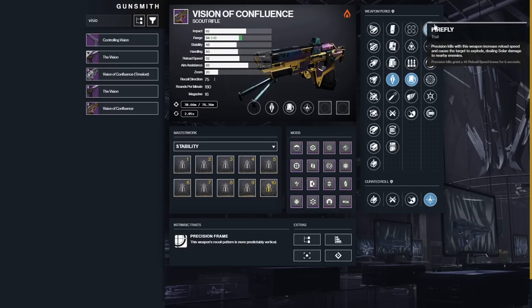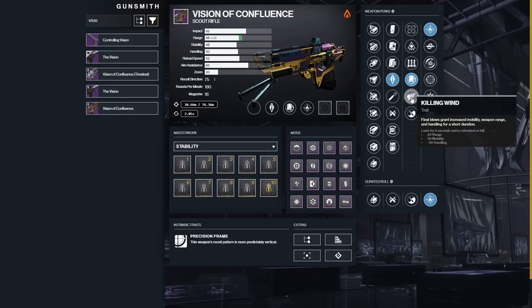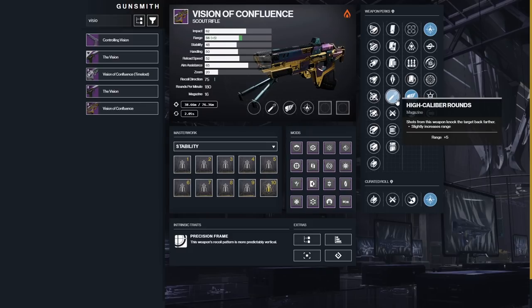Another cool option is Firefly with Killing Wind for a more generic play. Killing Wind — final blows increase mobility, weapon range, and handling for a short duration — makes it really fun. I had this roll and played a few Crucible matches with it. Scouts aren't the greatest in Crucible since 120 RPM hand cannons are basically scout rifles at this point, but this roll actually felt really good. You see a head spark off, you get all these buffs on your gun, and you're able to do something with it. This might be the play if you want to use a scout in Crucible.